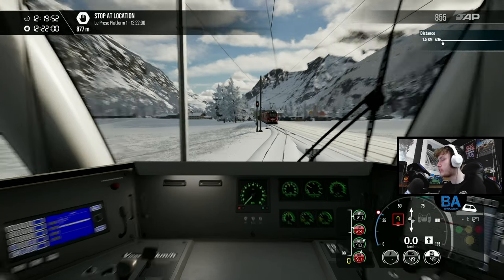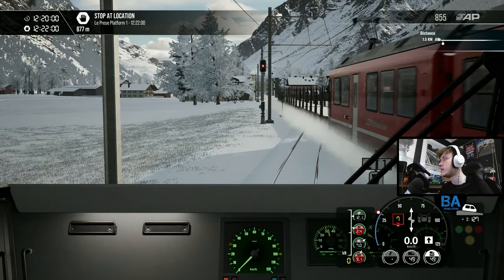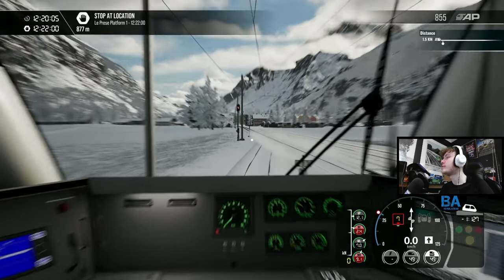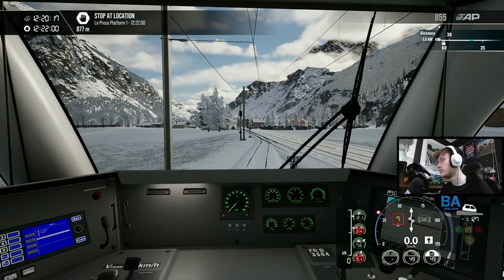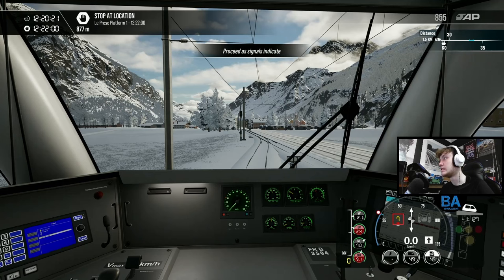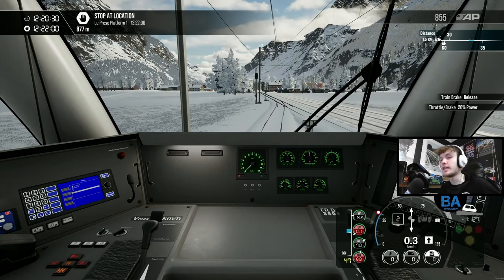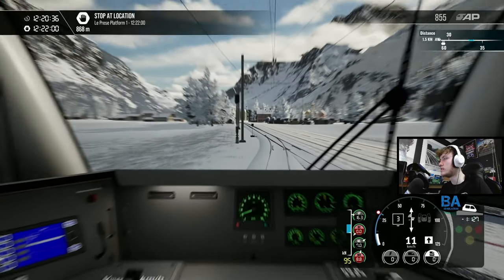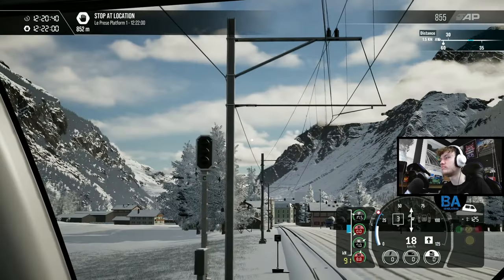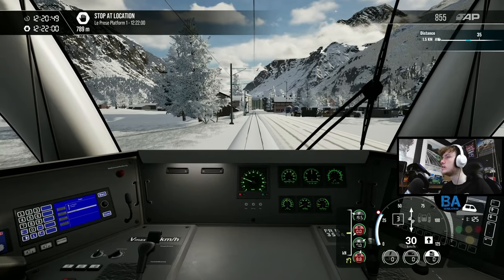Here it comes - what's it got on the back? That's got logs on the back. Do empty logs ever get loaded? There's no aspect on the signal, which is a little concerning. Let's check the map. Maybe when there's no aspect it's fine - let's get going. Actually, let's save it first. Surely there should be an aspect on the signal though. Maybe not - off we go to La Prese.